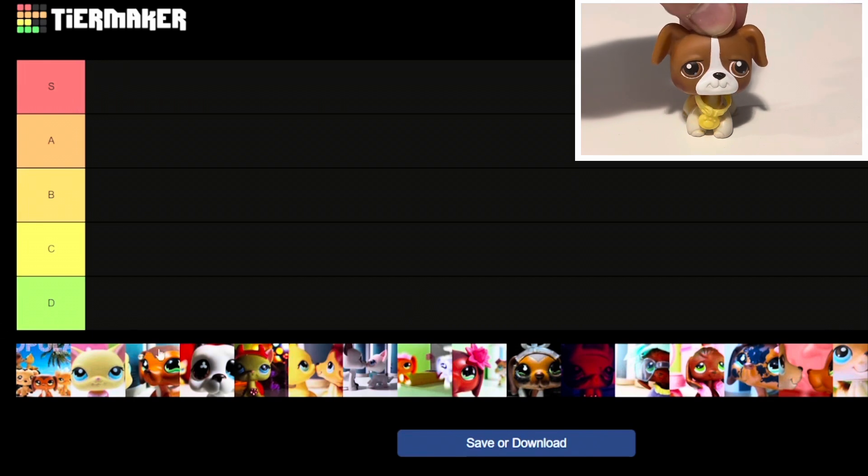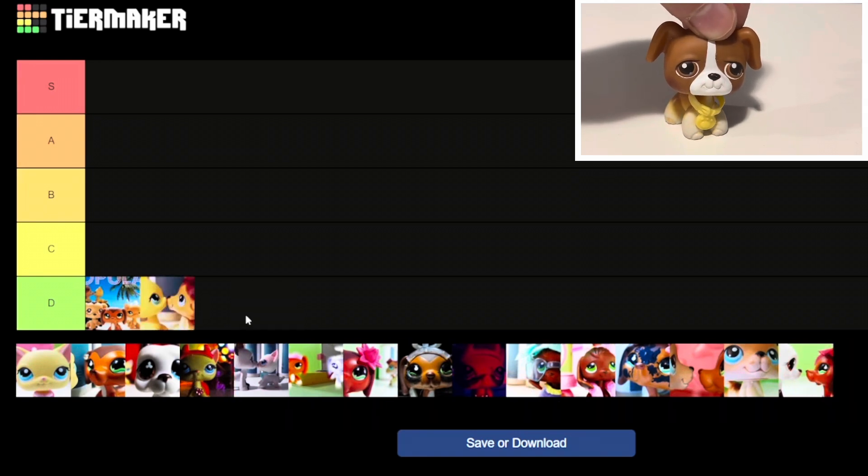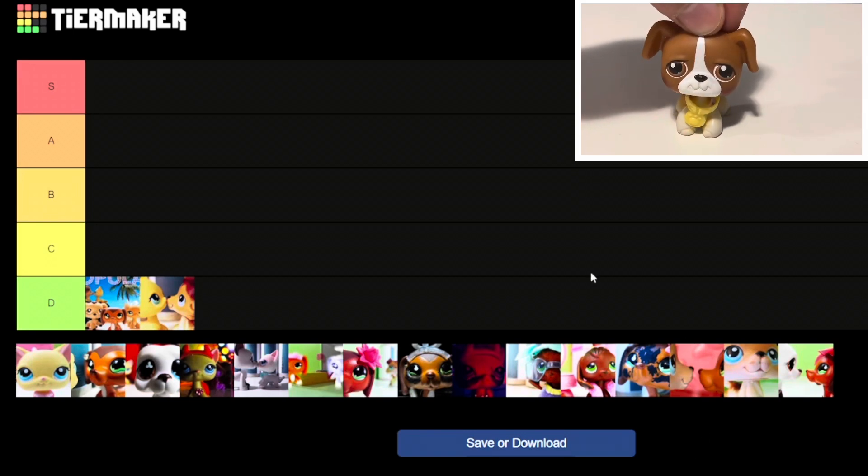We're going to start off with episode 1, which for me is an easy D tier. I love the whole series, but the quality definitely gets better from episode 1 — it's a good pilot, but the rest of Season 1 is a lot more consistent quality-wise. Same goes for episode 2, which almost feels like it was one episode originally cut into two. Both episodes are weaker compared to the rest of the season, which is why I'm throwing them in D tier. It doesn't mean they're bad — the rest of Season 1 is just better.